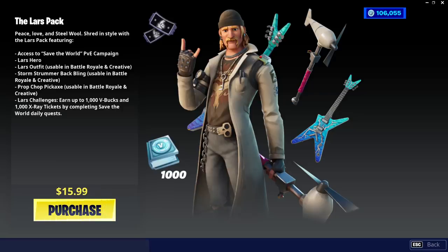Access to Save the World, the Lars Hero, and the Outfit. You get the Storm Strummer Back Bling, which is a blue six-string — pretty sweet. You also get the Prop Chop Pickaxe, and you get 1,000 V-Bucks by doing some challenges in Save the World and getting 1,000 X-Ray tickets.